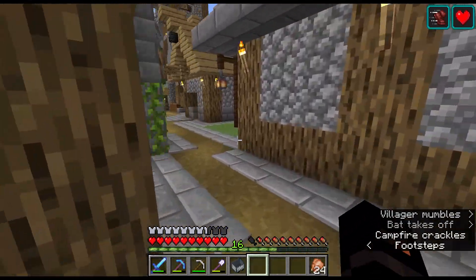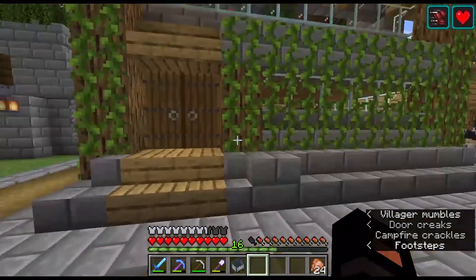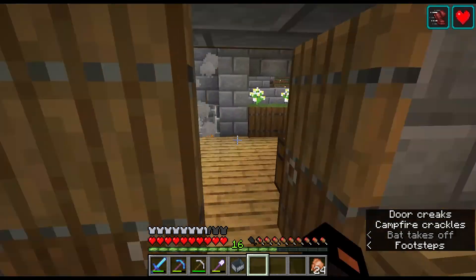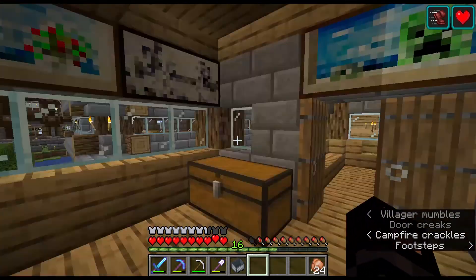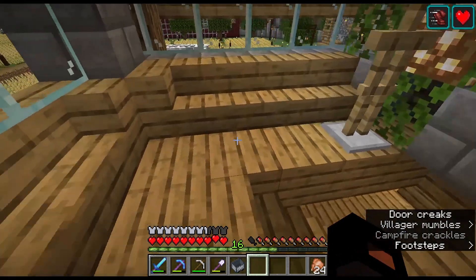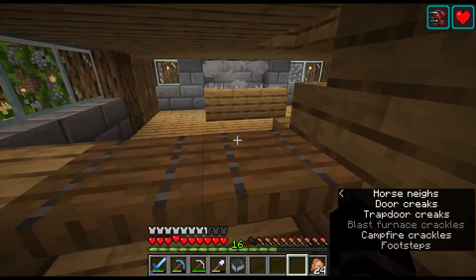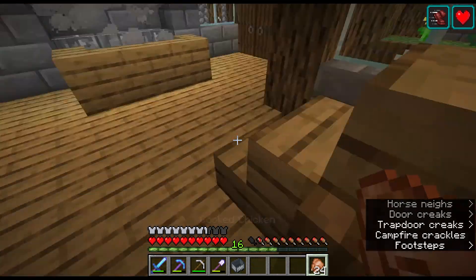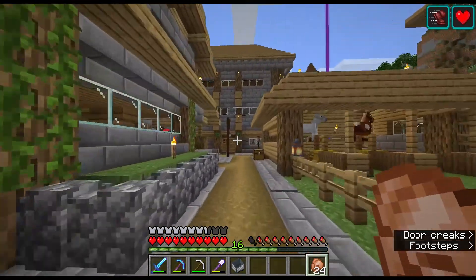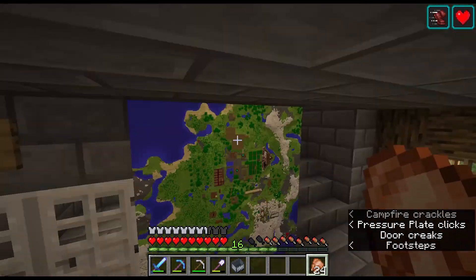This is the smelting house. Sleep used this to ensure that the villagers don't escape. There are a lot of villager trade houses here. I think this is my house that Sly made for me — let me check the entrance. Yes, this is where I sell my bread or my chicken when anybody wants to come in. Thanks, Sly!